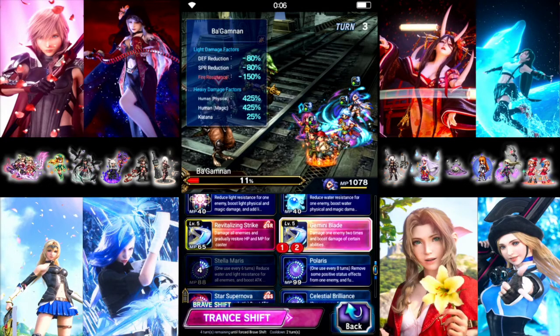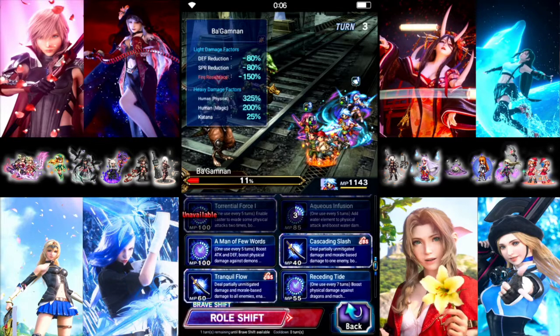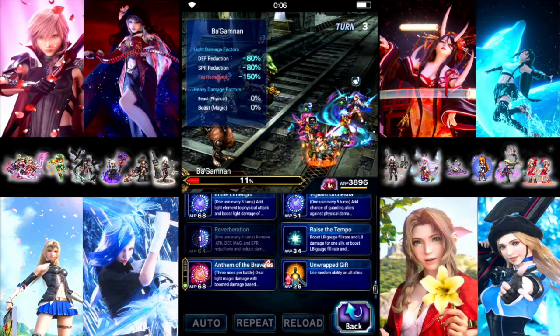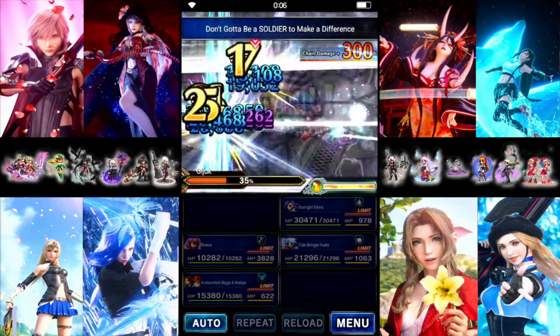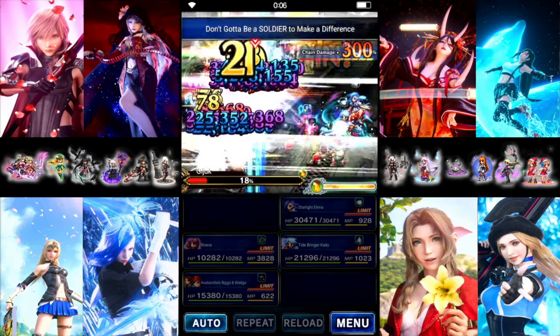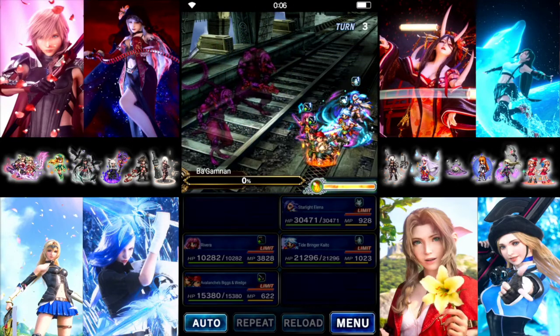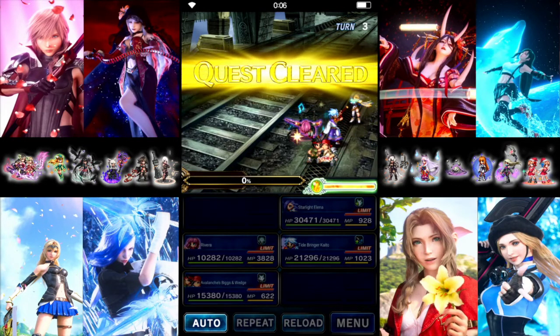We were hoping the top one would die, but we do have this turn to finish off. Elena does Triple Gemini, Kaito uses Cascading, Rivera does another Anthem, and Bigs and Wedge also attack. We swap between targets — starting on the bottom then swapping to the top in the middle of the casting. That gets us all missions on turn five.